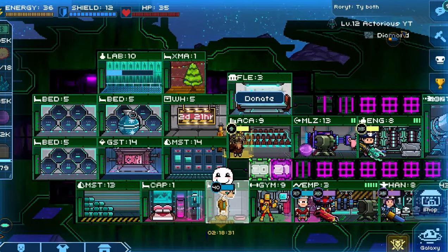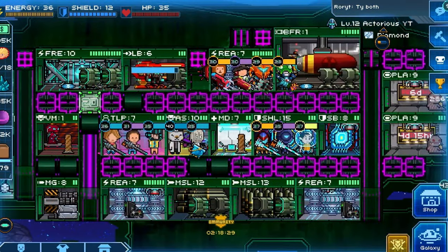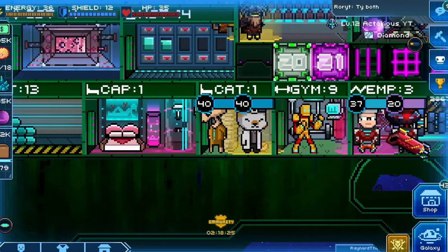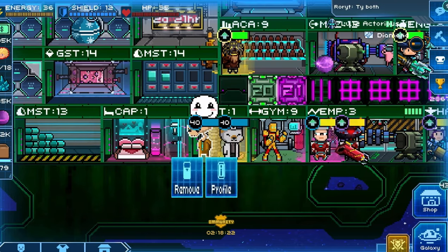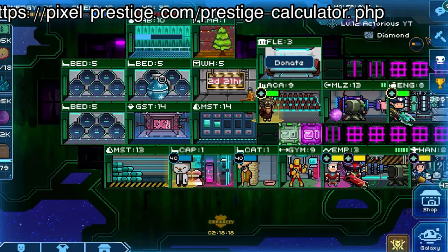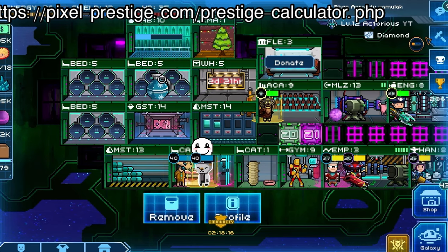Now while in game, at the time of recording, there is no way to see what your crew will prestige into. However, there are prestige calculators online which can tell you what you will be prestiging into, such as the one made by Kysiek. A link to his prestige calculator is on screen right now.